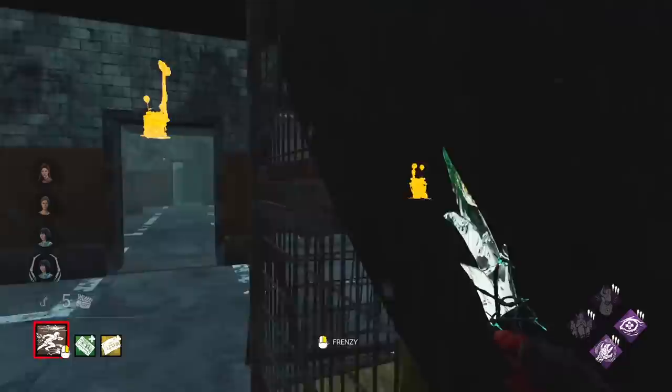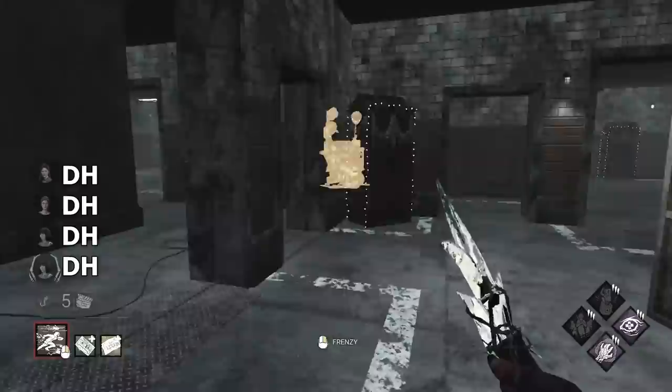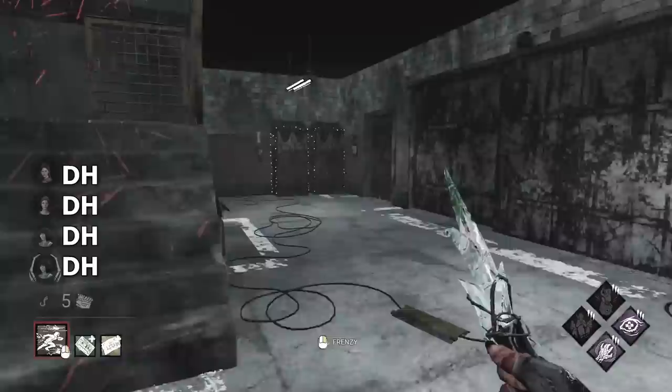Alright, here we are — Septic Touch on the Legion. We got the game. We want to get these guys injured as fast as possible so they start healing each other. Now we can make them exhausted. You're going to see a lot of Dead Hards at the start of this match, but just wait until Septic Touch kicks in and see the power of it.